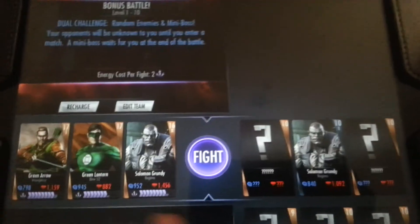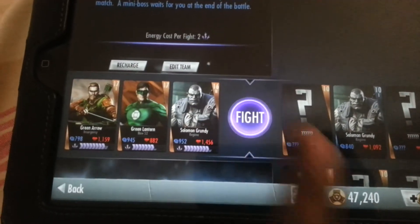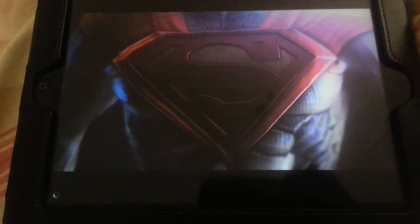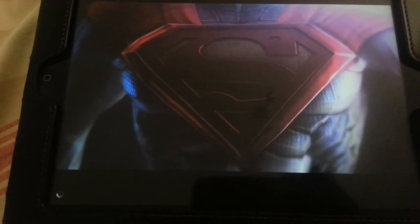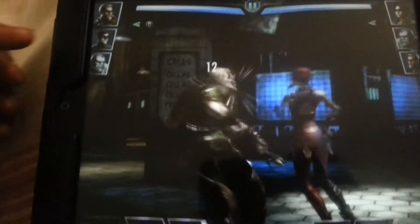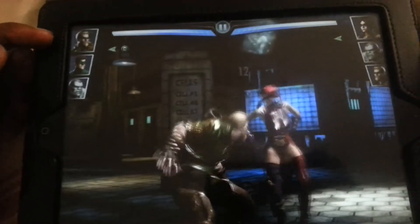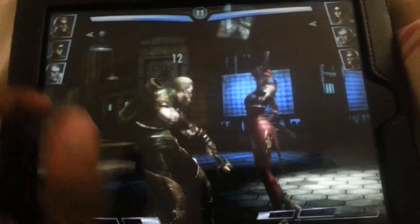So you've got 3 characters — they've got the strength and they've got the recharging. This one costs 2 charges to fight, so you're going to see them all go down by 2. And now I'm going to fight these guys. As you can see I've got 3 characters here — 1, 2, 3 — and I can swap them whenever I want just by tapping on each one.